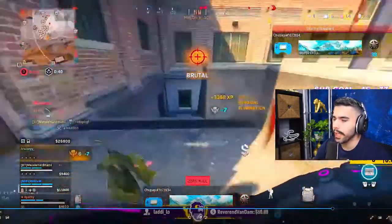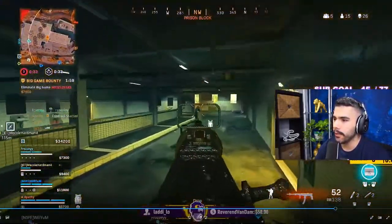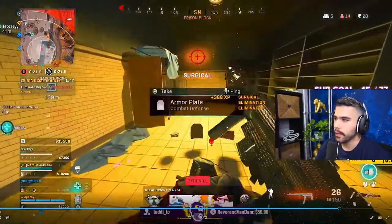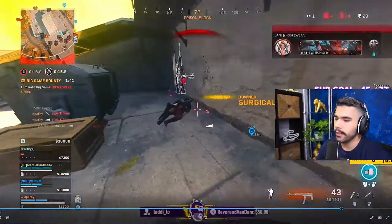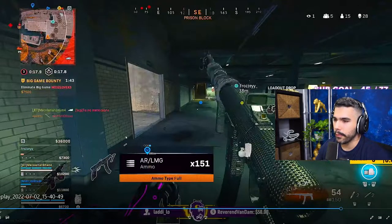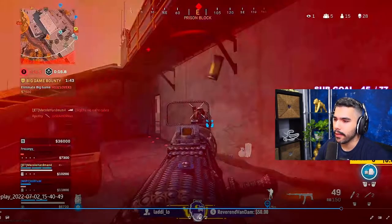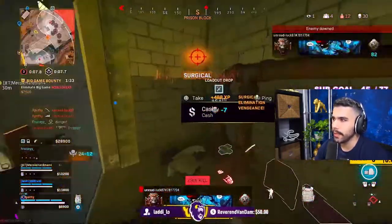Something I really like doing is sliding into gunfights because I usually have the advantage — people don't expect it. I throw-knife him and he immediately pops up. His teammate comes back and challenges me right away. I stim and it's easy — he saw me go left, then I immediately slide right and get in his face. The Blixen has a good headshot multiplier and up close it's easier to hit headshots. I aim high to the neck and head and knock him incredibly fast for the easy kill.